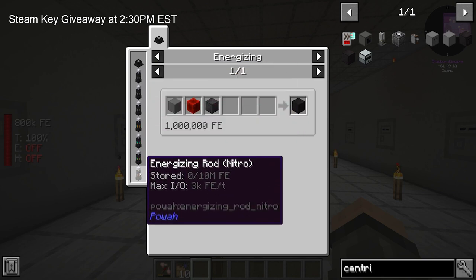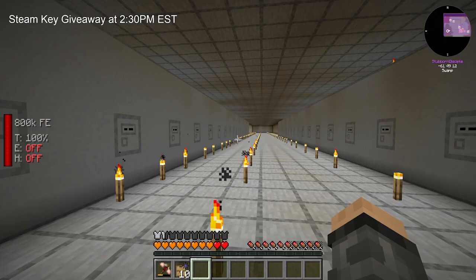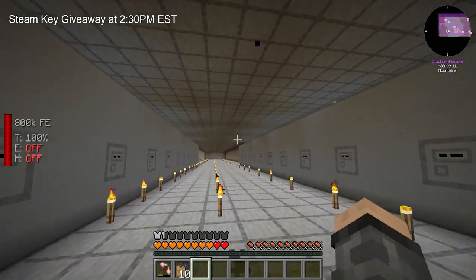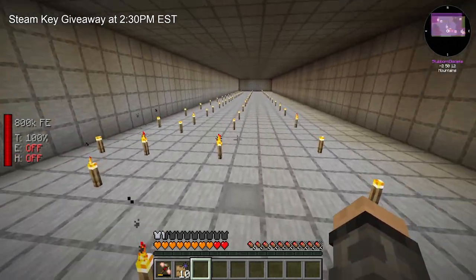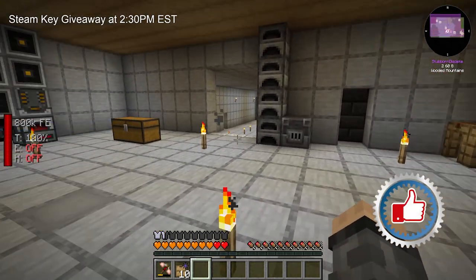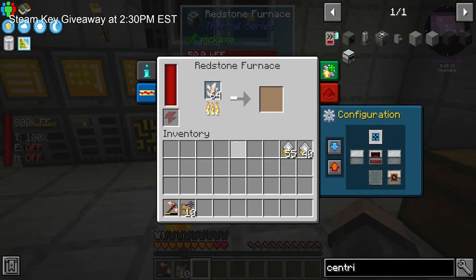And the Nitro one will do 3,000 RF per tick. I want to go faster than that, so I'm going to make the Nitro hull out there that we talked about. I think outside of that, that was all of the major changes. It was a lot of just fun times hanging out on stream. And thermal — so we got into thermal.